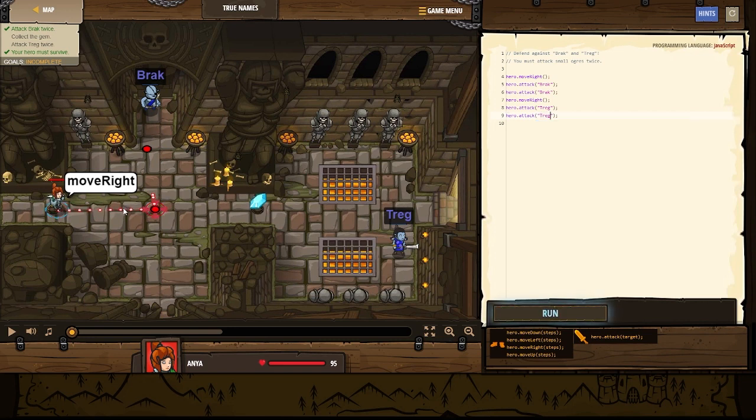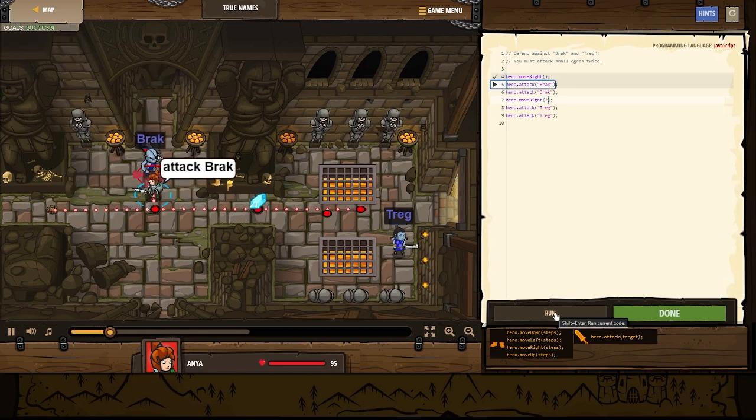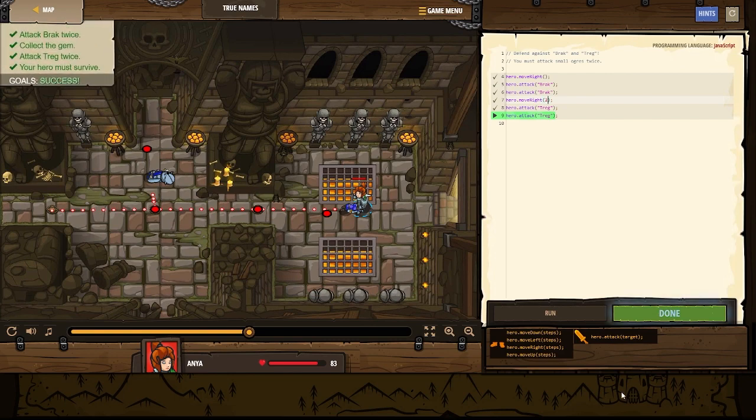I wonder if we need to move right twice. Because we move right once, and here he comes up. But do we need to move one, two — so we're here? I think we do. So let's go ahead and put that in. Let's run it. Move right. It's a success — I thought already it was. Move right, let's go ahead and watch him get Treg. Done. That's awesome.